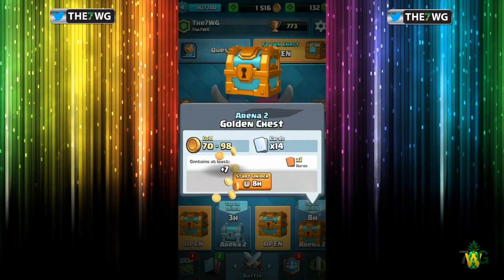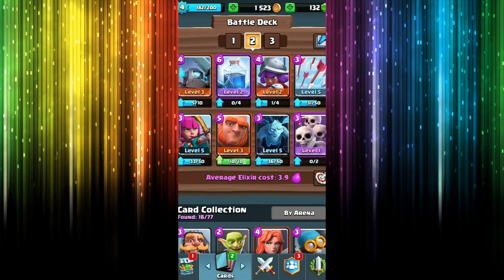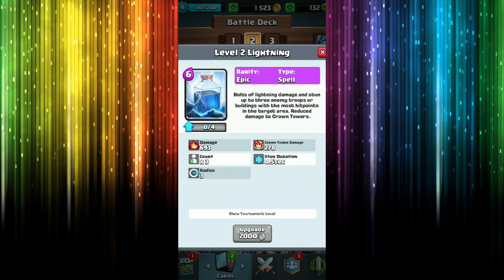I used it maybe a couple of times, I really haven't used it that much. And as you can see, we have a bunch — and I mean a bunch — of chests to open up, so we might do a chest opening here pretty soon. But there you have it, the Lightning 2 baby, very epic type spell.